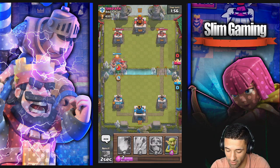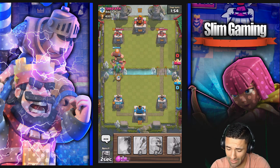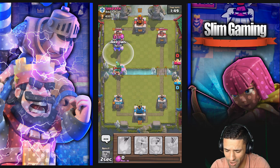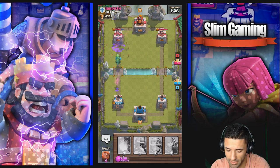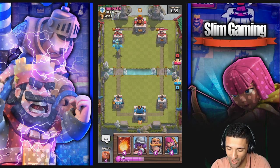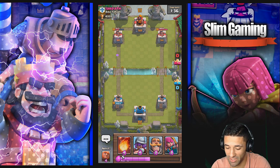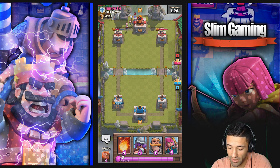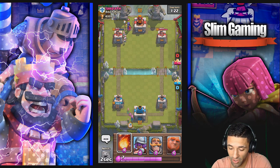I'm putting the baby dragon back there for double support. He's got elite barbarians — but we've got arrows too! Get the arrows down in time. We still get a couple hits on the tower. The baby dragon's barreling down — he's out of elixir, nothing left to defend. The baby dragon's just tearing apart his tower: 1500 damage on his tower. We just kicked his butt. Those elite barbarians didn't do enough — the baby dragon couldn't be touched because they're ground units. Good elixir trade.